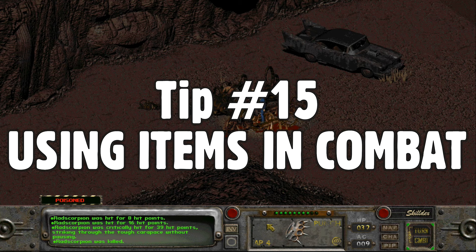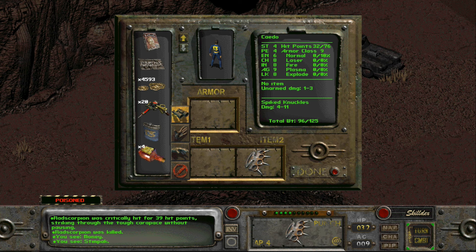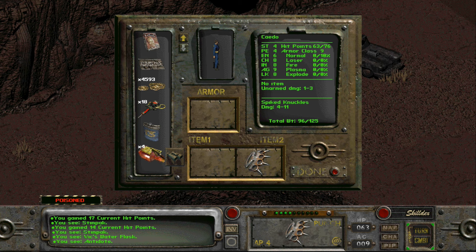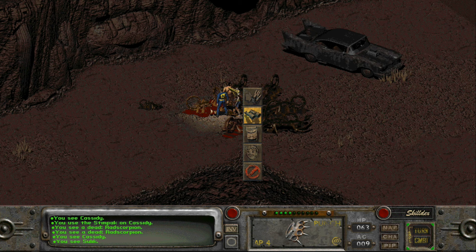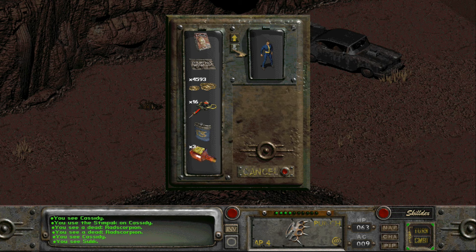Using your inventory when in combat without the Quick Pockets perk costs a hefty 4 action points, but in turn you can use as many healing items as you need and take that time to reload your weapon as well. However, if you're doing this to heal yourself or a teammate with a single stim pack, you can simply use the interact cursor, hold the left button down on the character, and go to the bag icon to use items from your inventory for 2 AP instead.